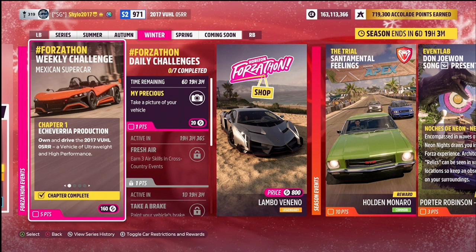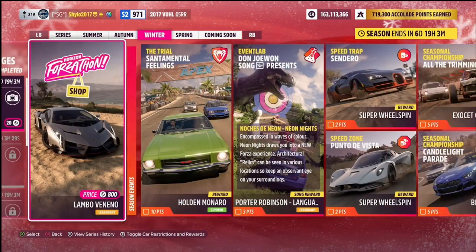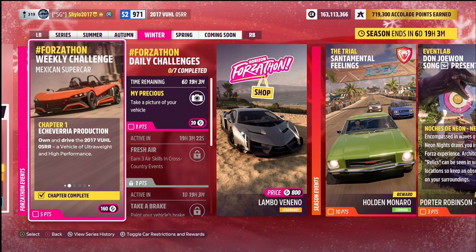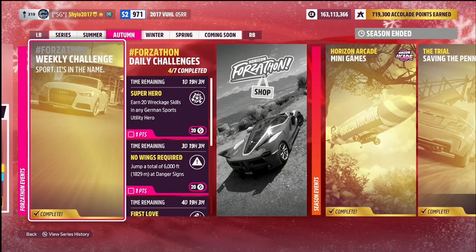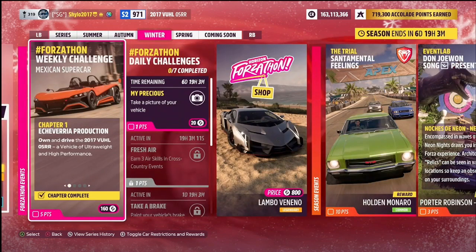Let's start today's winter season festival playlist video off with the Forzathon challenges. As usual there's a Forzathon weekly challenge, Forzathon daily challenges, and a lovely Horizon Forzathon shop to take a look at. The weekly Forzathon challenge is called Mexican Supercar and involves the 2017 Vuel05RR. This will get you five points towards the festival playlist and 80 or 160 Forzathon points depending on whether you have the La Casa Soliguerra house, which gets you double Forzathon points and comes free with VIP.